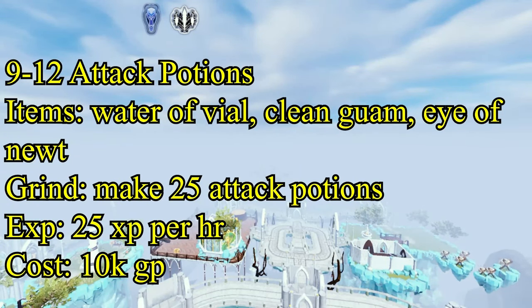Based on the three methods to get to level 99: the expensive method costs over 200 million GP, the cheap method is around 100 million GP, and the overlord method is also over 200 million but slightly less since you're just making overlords to combine with extreme potions.